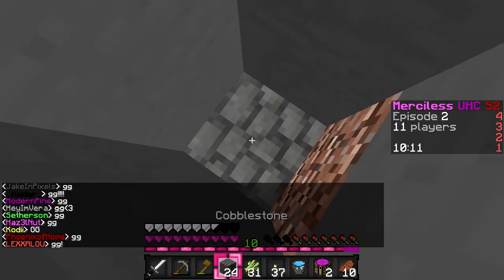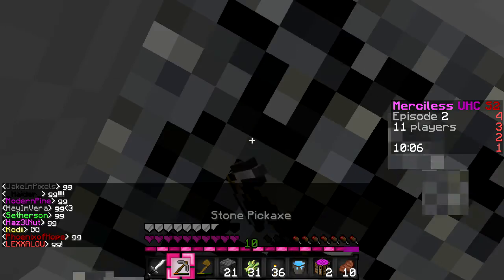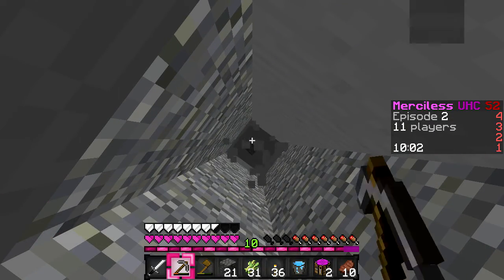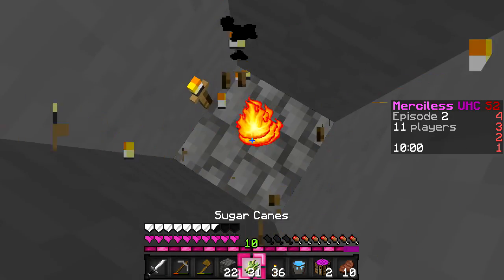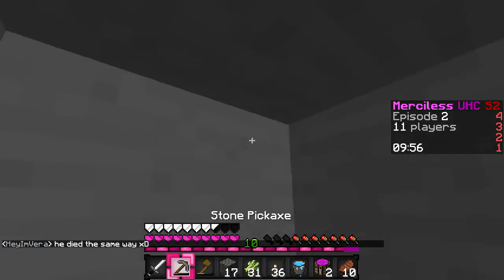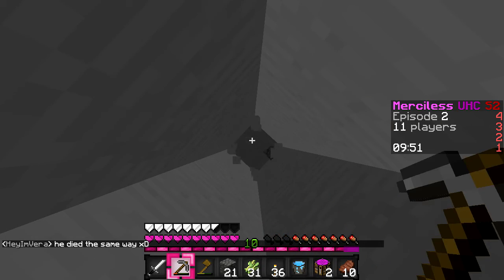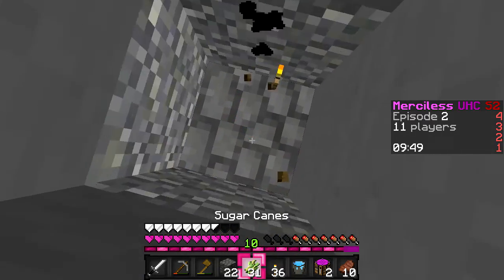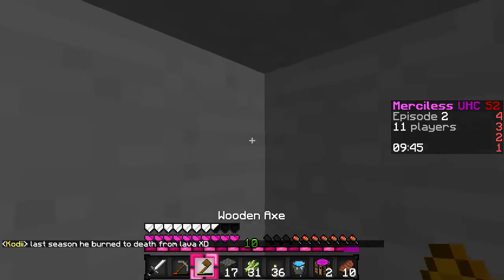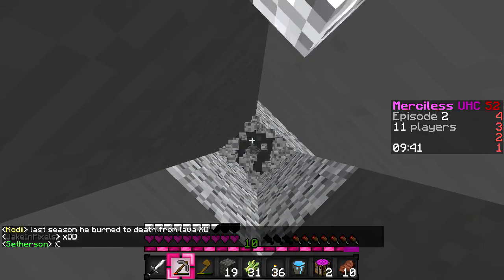Okay, someone did die already — first death. All right, I'm heading up to the surface. Hopefully there's no gravel — that's why I put a torch down. Last season he died from lava, apparently. He must be cursed with lava.